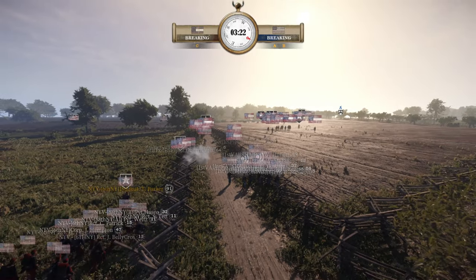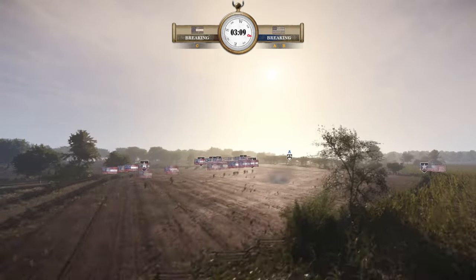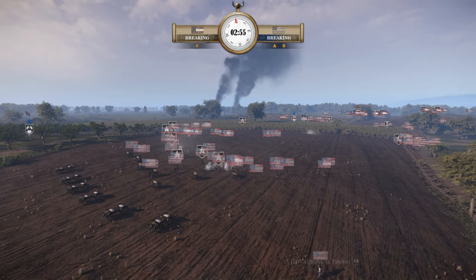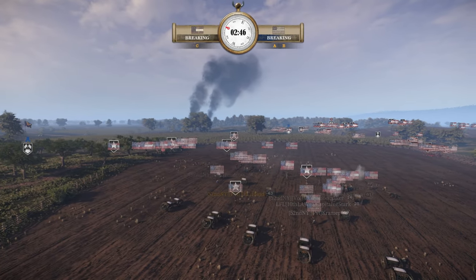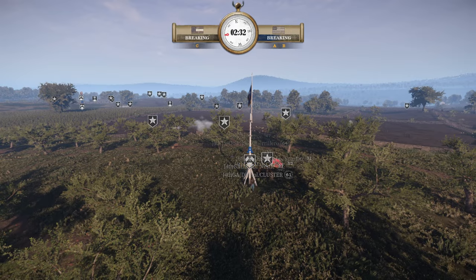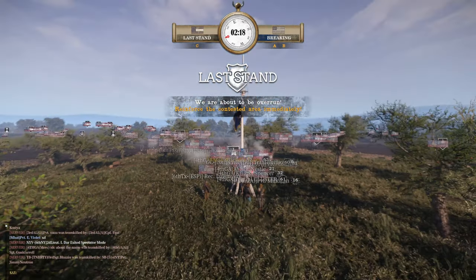First Virginia and the New York Volunteers are going to move in — and to be honest, the CSA is about to go to last stand here. This is a complete 180 from what it was just a few minutes ago with the Confederacy on the back foot. Three minutes remaining and the Confederates are about to go down a morale stage while Union is just under half. Once it becomes last stand it becomes harder and harder to do anything. Looks like Dora is going to make it to A point, which is going to be pretty big if they can stop this decline.